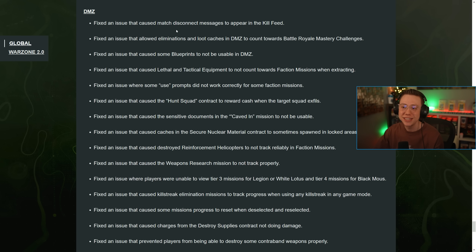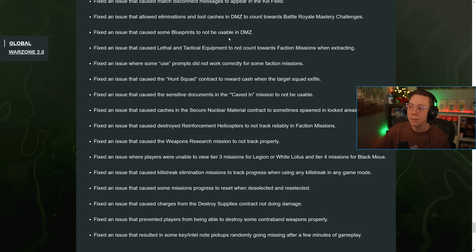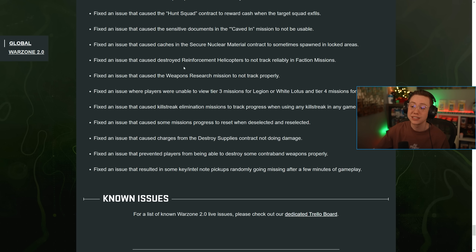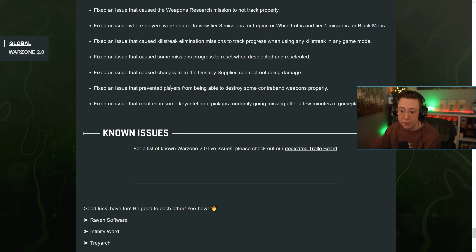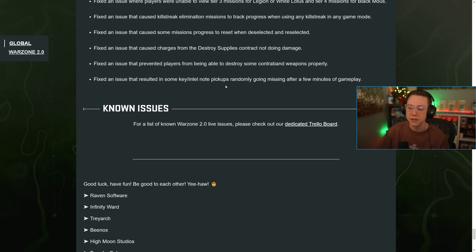For DMZ-specific bug fixes: disconnect issues appearing in the kill feed; DMZ eliminations and loot caches incorrectly counting towards battle royale challenges; some blueprints not being usable in DMZ; lethal and tactical equipment not counting towards faction missions; use prompt not working correctly for some missions; the Hunt Squad contract rewarding cash when the target exfils; sensitive documents not being visible; caches in the secure nuclear material contract spawning in locked areas; destroyed reinforcement helicopters not tracking in Legion Tier 3; issues with the Weapons Research mission; players unable to view Tier 3 missions for Legion and White Lotus Tier 4 for Black Mous; kill streak elimination missions not tracking when using a kill streak; submission progress resetting when deselected; charges from Destroy Supplies not doing damage; players unable to complete Destroy Contraband Weapons; and some key intel note pickups randomly going missing.